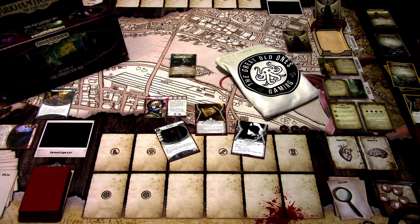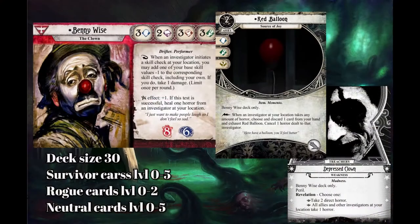Let's look at what Benny can do. Benny is a survivor investigator. He has 3 willpower, 2 intellect, 3 fight, and 3 agility. He has the Drifter and Performer traits. Fast triggered ability: when an investigator initiates a skill check at your location, you may add one of your base skill values minus one to the corresponding skill check, including your own. If you do, take one damage. Limit once per round. Elder Sign effect: plus one. If this test is successful, heal one horror from an investigator at your location. Benny has 6 sanity and 8 health.